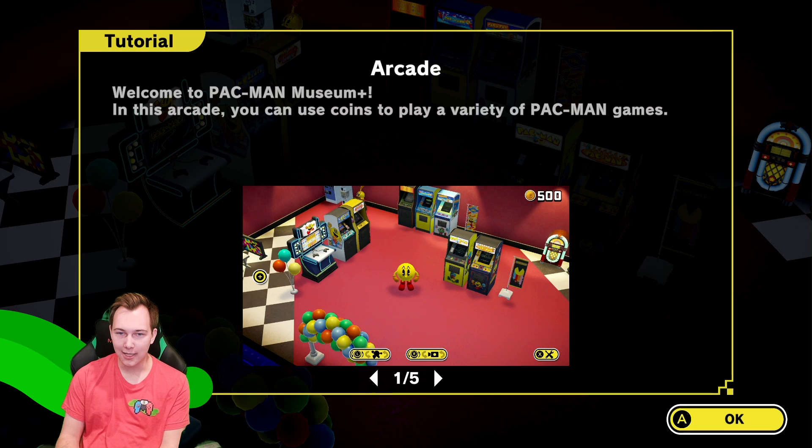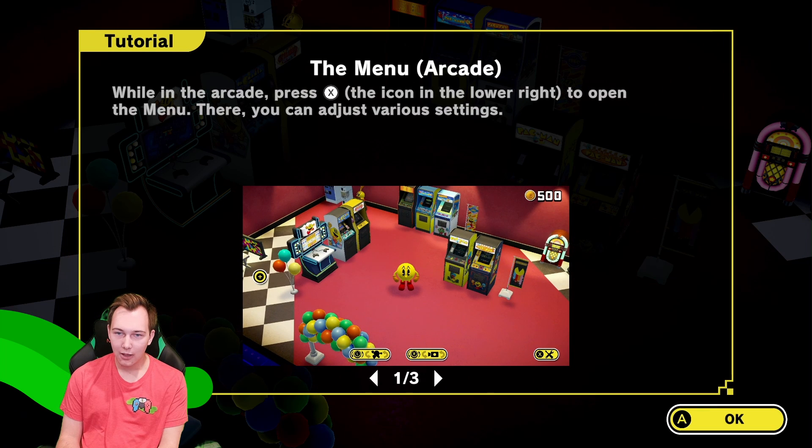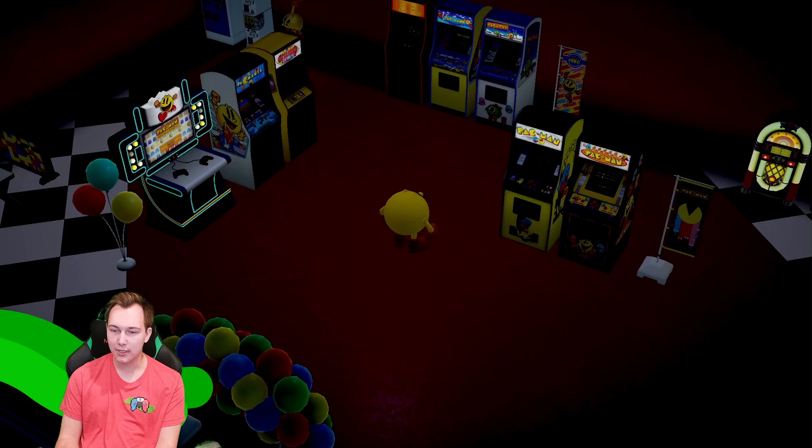Welcome to Pac-Man Museum Plus. In this arcade, you can use coins to play arcade games. When you want to play a game, move in front of it and select play — the game will then start up. While in the arcade, press the X button to open up the menu, where you can adjust various settings. While in the game, you can open the menu with Y, adjust display settings, and check the game rules.